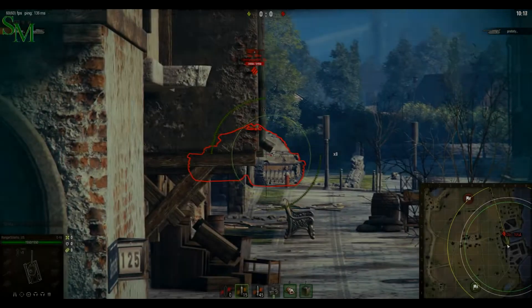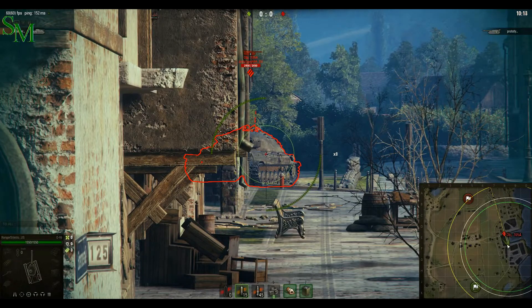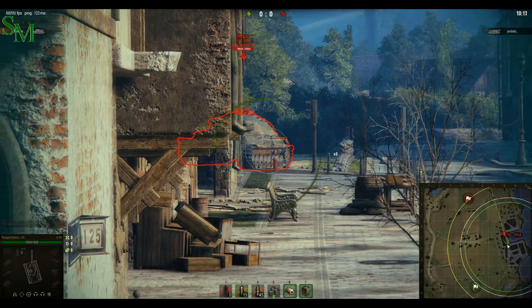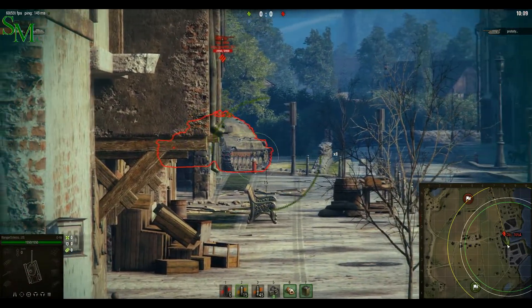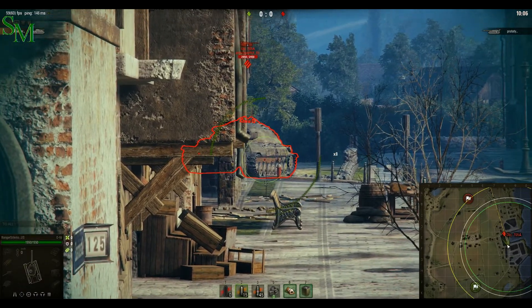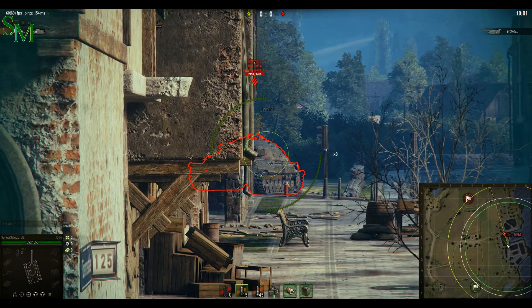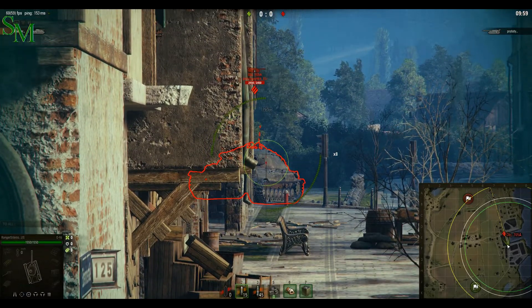We're in the city of Fisherman's Bay. They are at opposite ends. Their teams need them to win. Both of them are side scraping. But what makes the difference? How can you get past this? And why is the Object 705A so overpowered when it side scrapes?